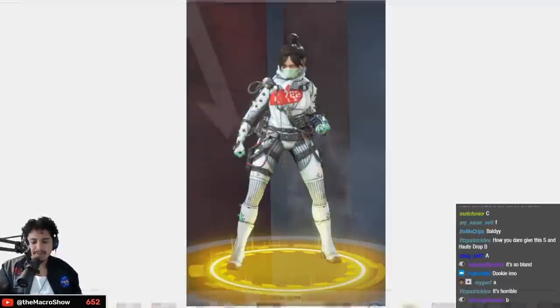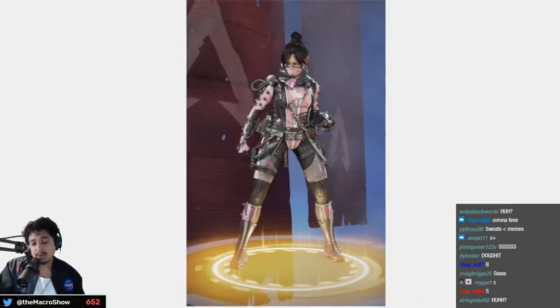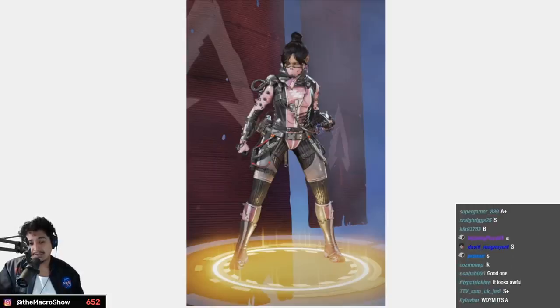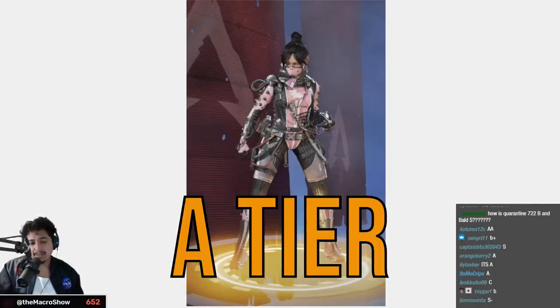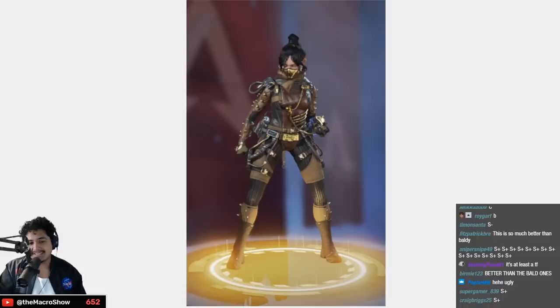Quarantine 722 is pretty meh — B tier. Void Specialist is a little bit cooler because it's pink but it doesn't feel like it deserves to be legendary — you slap a mask on her face and call it legendary — low A tier. Airship Assassin — people love it because of how rare it was, but that's basically the only reason — low A tier.